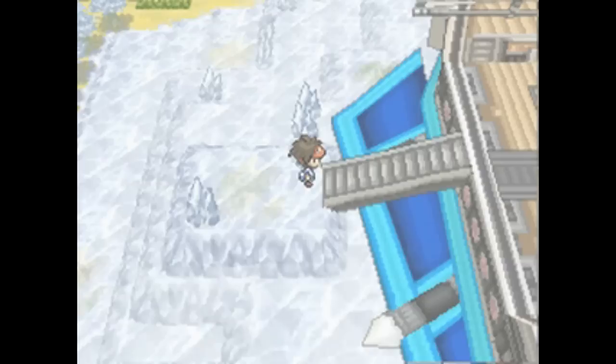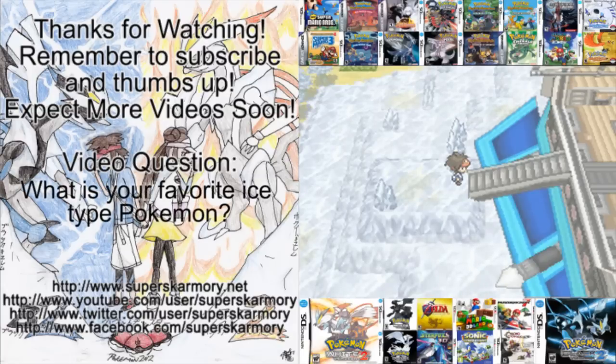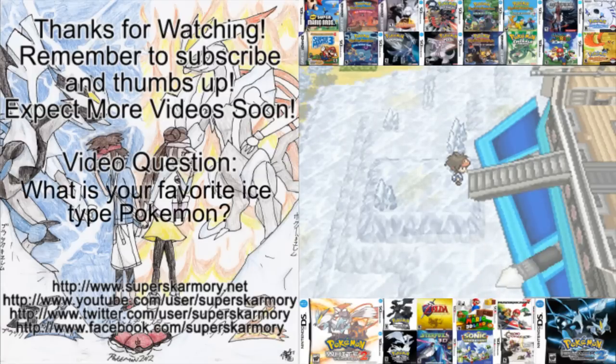The other Pokémon here is Metang, a Psychic/Steel type that evolves into Metagross — found in the outside area of the Giant Chasm. If you need Psychic or Steel typing and are still looking for a Pokémon, Metagross is absolutely amazing with great stats and strong moves. That wraps up the Giant Chasm — next up is the Plasma Frigate for the second time, and it differs depending on whether you're playing Black 2 or White 2.